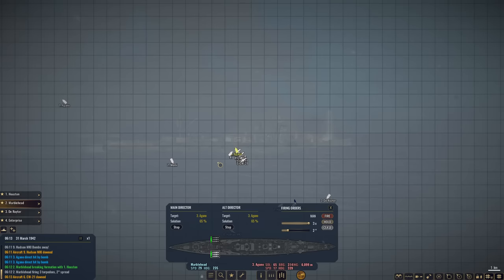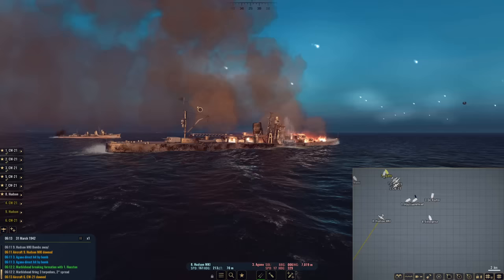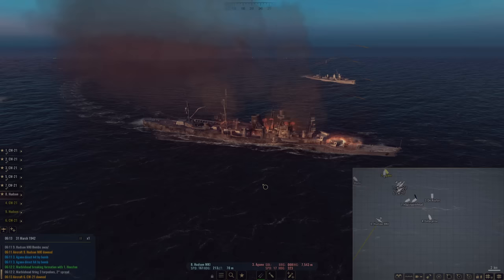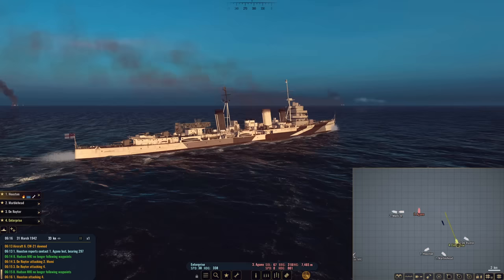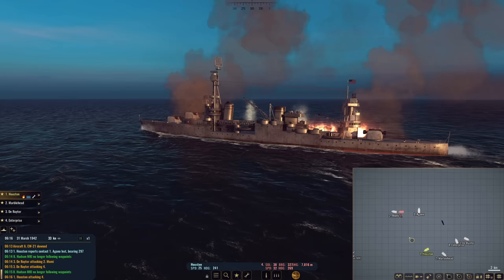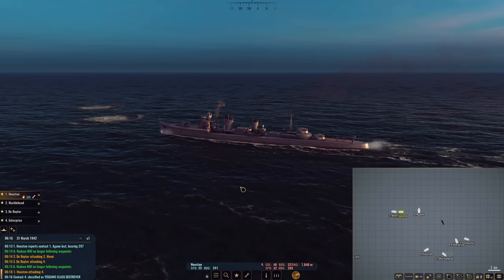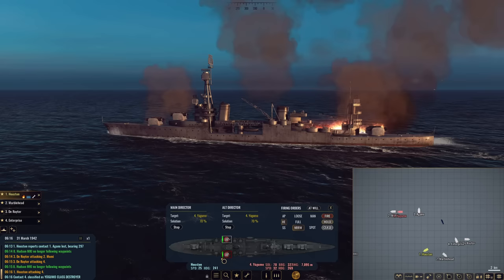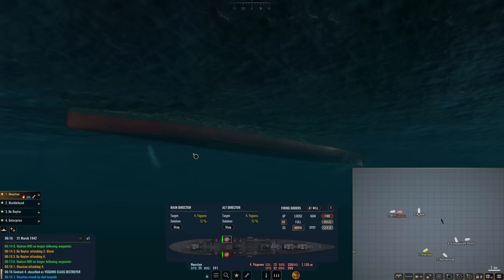There we go, oh my goodness. This cruiser looks rough now — really rough. Keep engaging, though. Our light cruiser friend is in absolutely terrible shape. We have Enterprise still engaging her. However, I have ordered Houston to begin engaging this destroyer — this Yagumo. It is causing some annoying damage. You know what? Let's get rid of it real quick. Solutions already at 75% — Houston, let them have it.